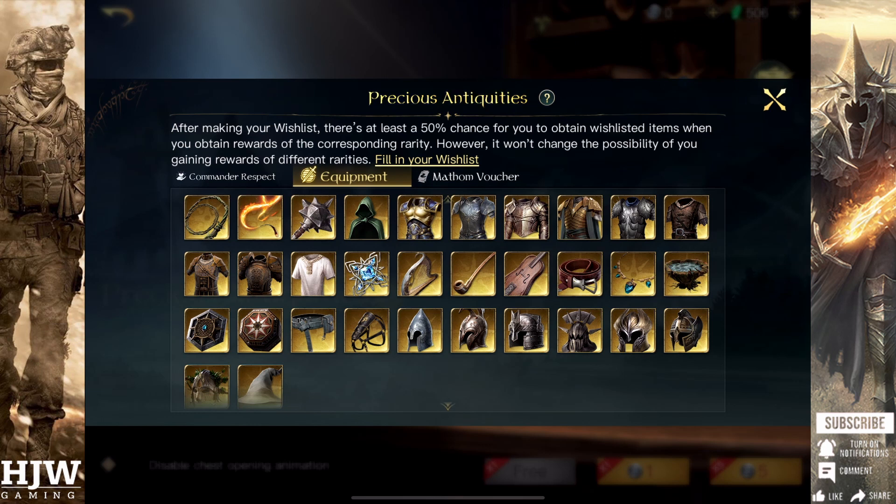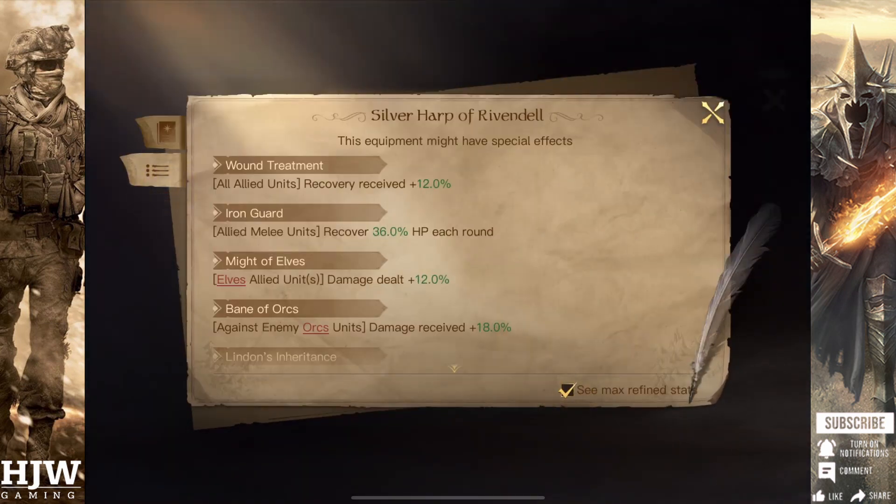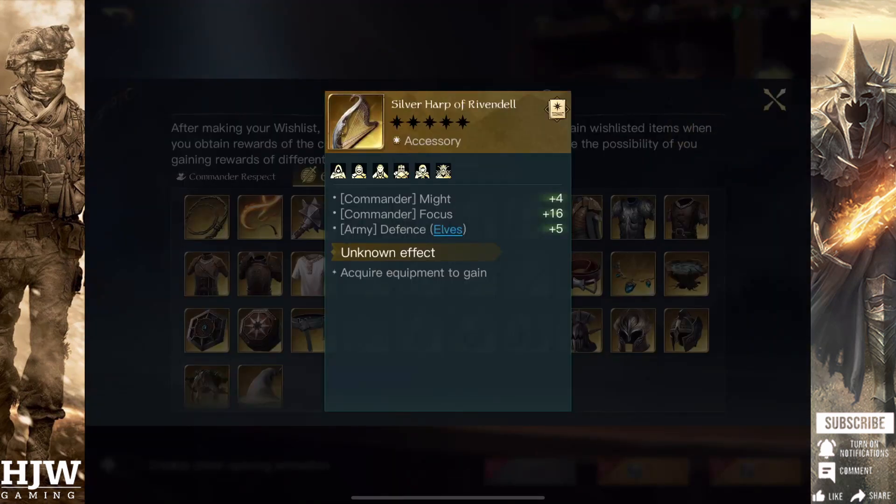Lastly, for exquisite accessories, we're going to use the Silver Harp of Rivendell with the Might of Elves effect. The Silver Harp of Rivendell is brilliant — it provides bonus Might and Focus, and is one of the few accessories that can provide bonus Defence to your Elven units. With the Might of Elves effect, it can also provide up to 12% bonus damage for all Elven units. The general theme of the equipment is to toughen up those squishy Elven units and buff the damage dealt primarily by your ranged units, so you can deal massive damage whilst keeping the opponent at bay.